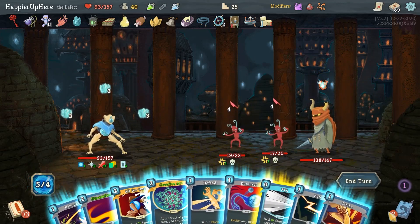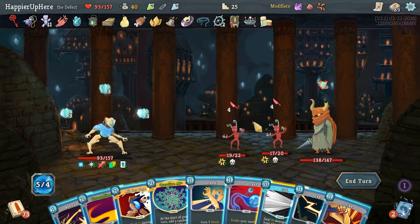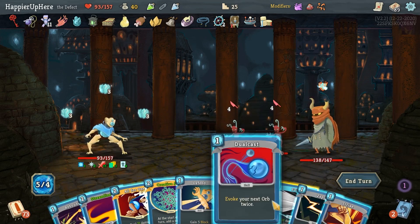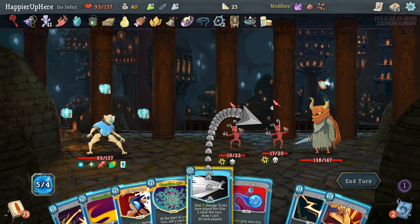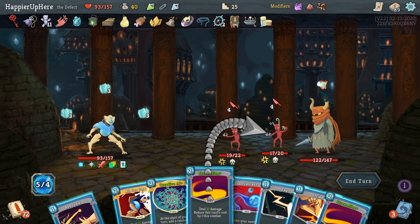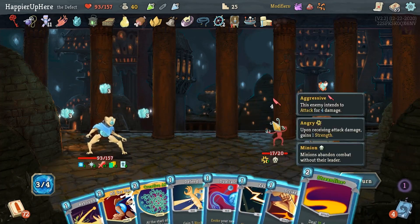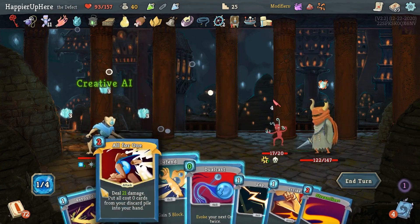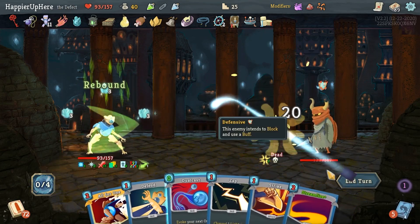The All For One is not going to help here. I should try to get rid of some of the minions. Let's do FTL. Yeah, let's FTL this one. Then Streamline, Streamline. Actually let me do Creative AI and hope it hits something good. It did not, but I can still kill.